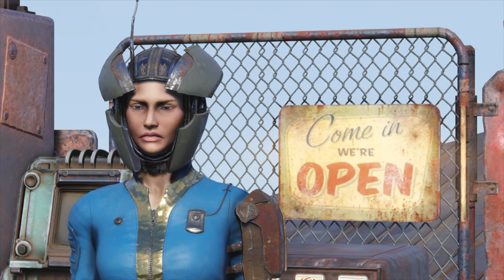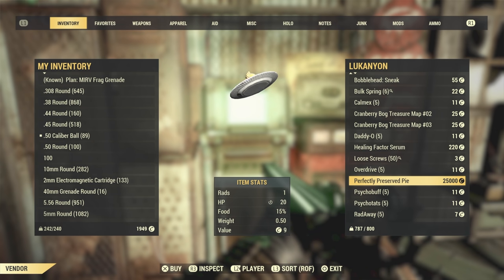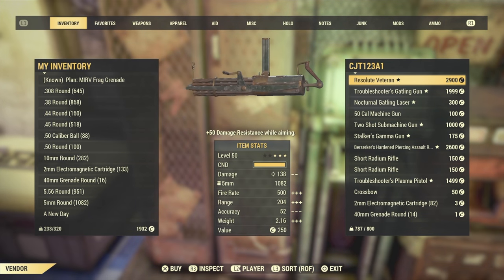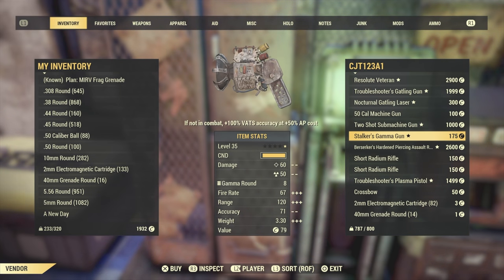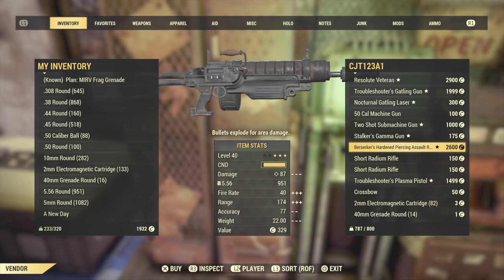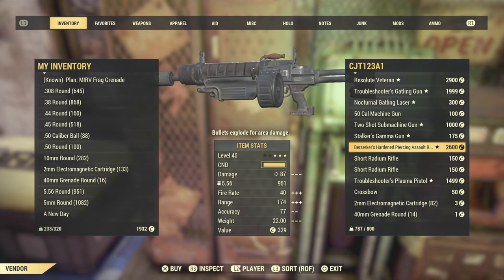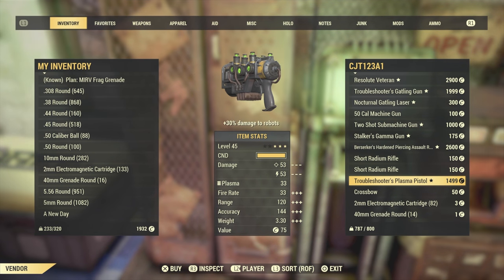Have you ever headed over to another player's shop and felt like you were being ripped off? Like maybe that person's piece of perfectly preserved pie is a bit overpriced? Because the prices at these newly added camp vendors are set by other players in an open economy, the price of any particular item is how much you're willing to pay for it.